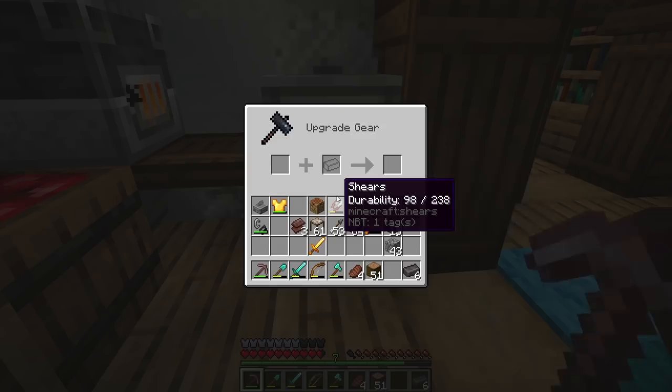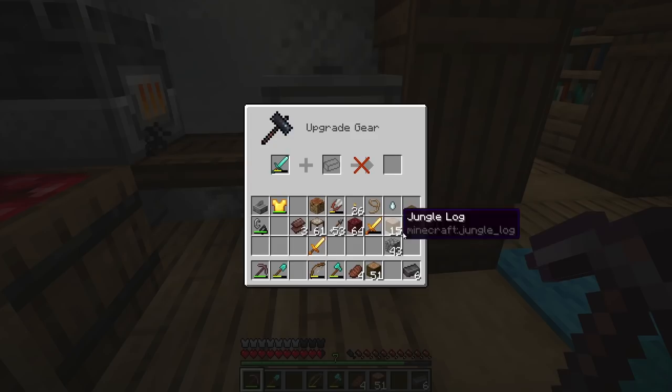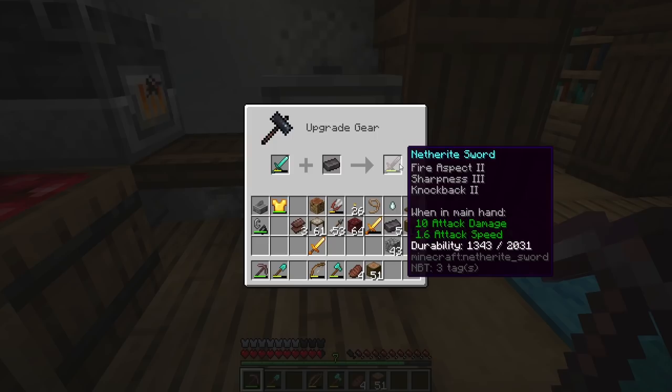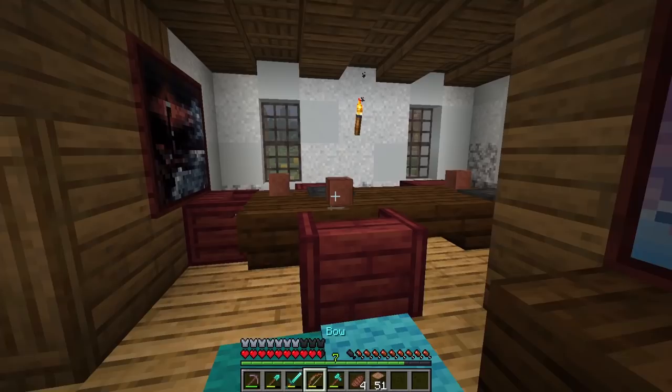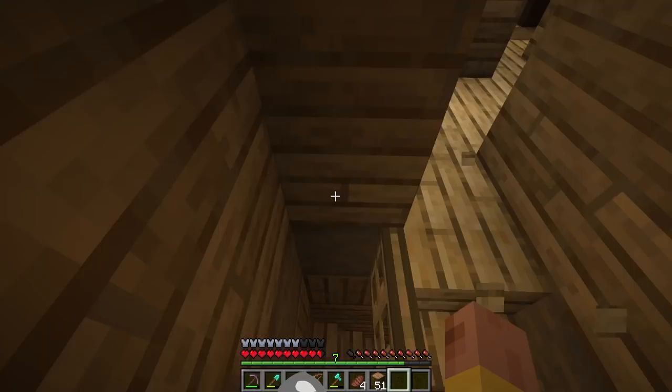We do have six more ingots - we could upgrade some other stuff, but I think I'm just gonna hold off. I don't think there's a huge difference in attack damage with the diamond sword versus netherite - nine attack damage there versus ten. That may be worth upgrading, but I could probably get a better diamond sword before doing that anyway. Now I want to head over to the church and start working on the interior.